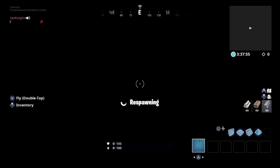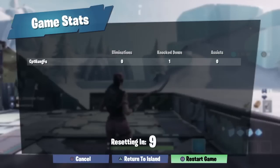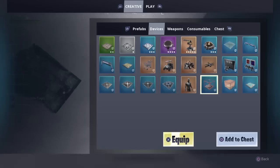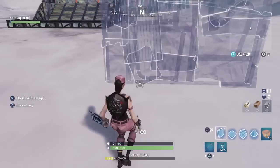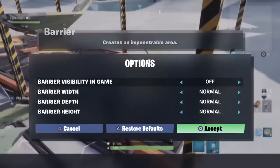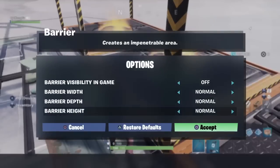I'd also like to notify you that this also works with the barrier. If you come down to your devices, the barrier is right next to the elimination zone. Basically, it works the same way — you just come to the barrier height and set it to 2.